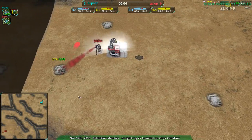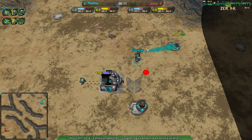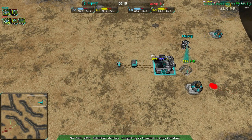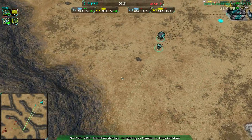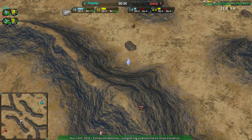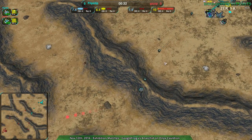Guy Up is playing more the way I'd expect. Shields is kind of the new meta for this map. With Flipstep I'm not so sure, because Shields were the meta, but I want to see how Flipstep plays this — I'm curious to see how you play Shields in the current meta. I feel like Shields just doesn't really work as well as Spiders. Spiders works really well on this map, so I'm sure Guy Up's gonna have a pretty easy time dealing loads of damage to Flipstep.